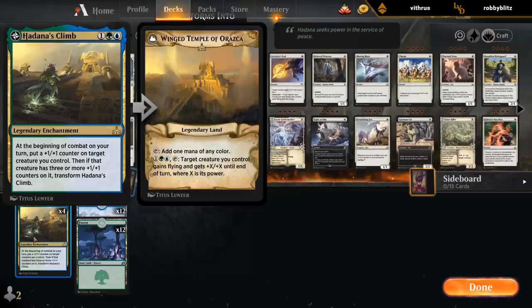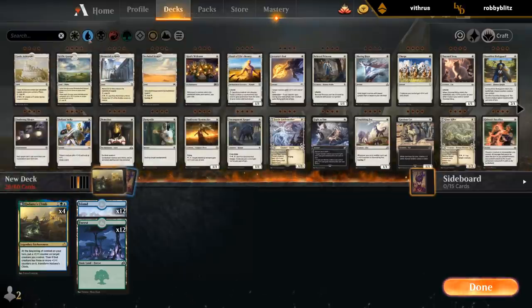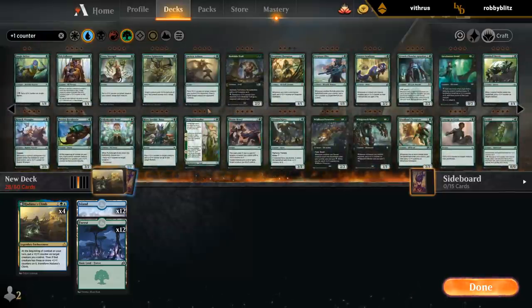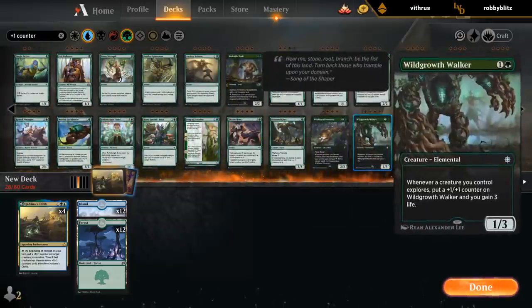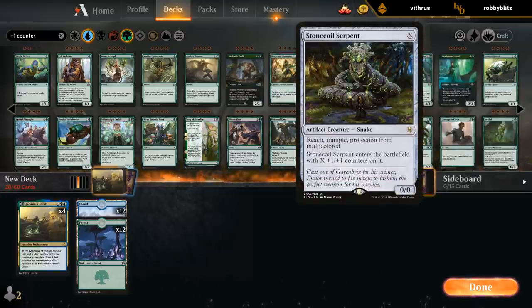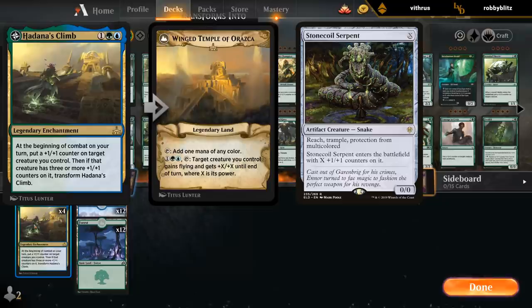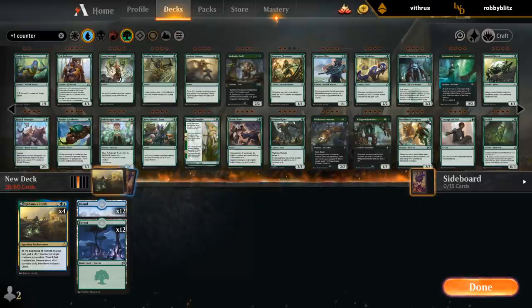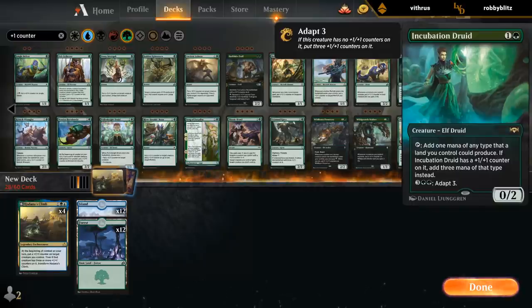So where do we want to go with this blue-green? We probably don't need to go into a third color. In Standard, we used to play Wild Growth Walker plus the Explore package, which worked pretty well. Now we get access to Stonecoil Serpents, although the land is colorless so we can target it. But I can't target Stonecoil with the Climb itself, so it's a bit of a nombo. Growth Chamber Guardian especially, and Incubation Druid seems great.